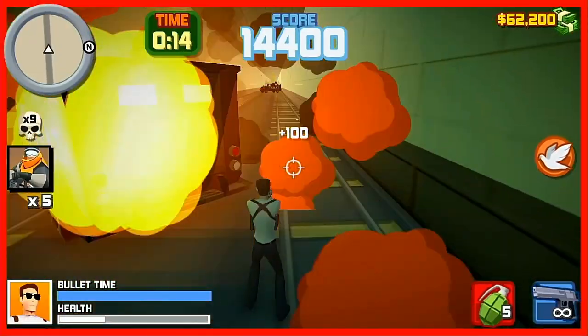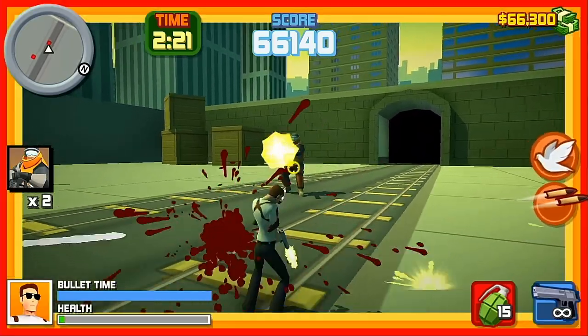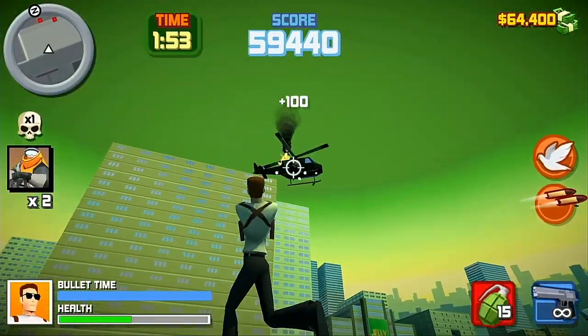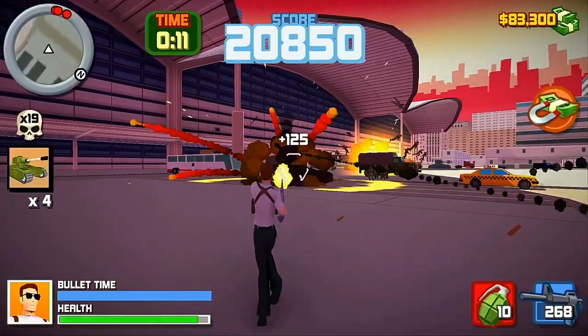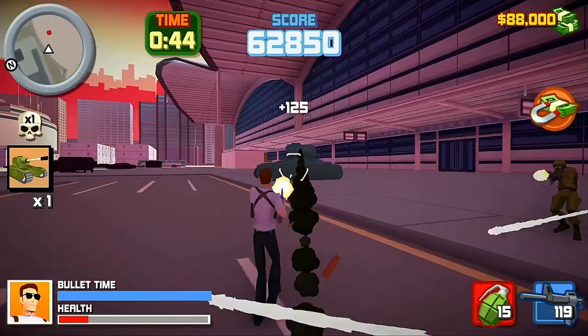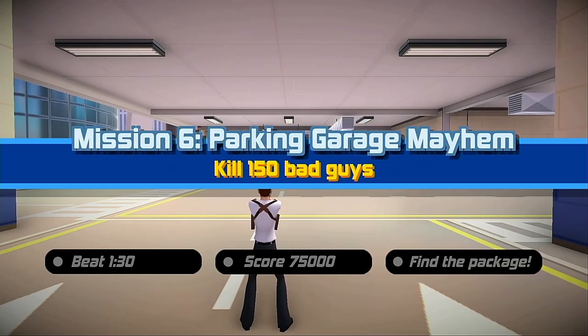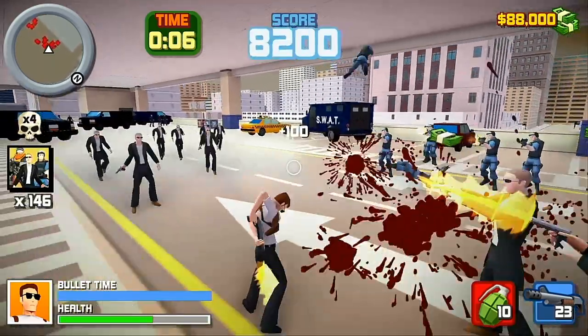Mission 4 took me back to a familiar place to kill some juggernauts. These guys killed me, but I had some magical respawn powers and took down a helicopter with a pistol. Next up, I had to kill five tanks, which I did with a machine gun — and I actually did it in record time for a change. Then it was back to killing bad guys on mission 6.